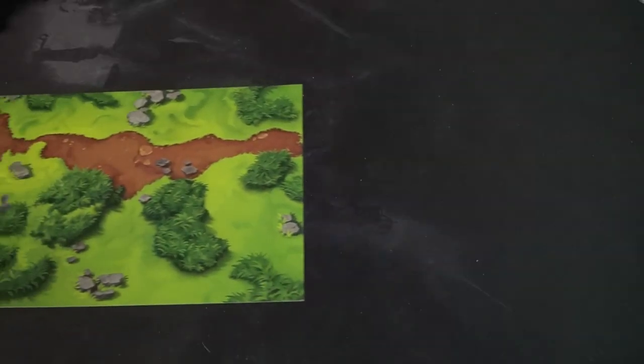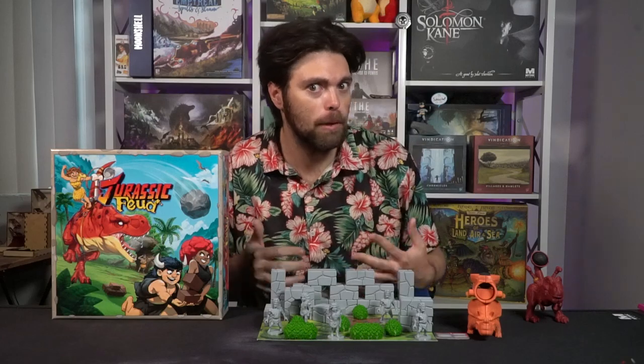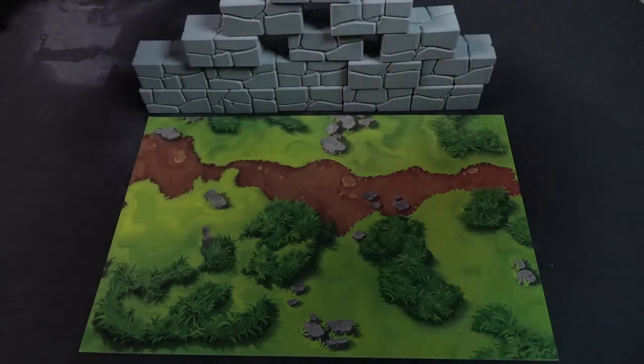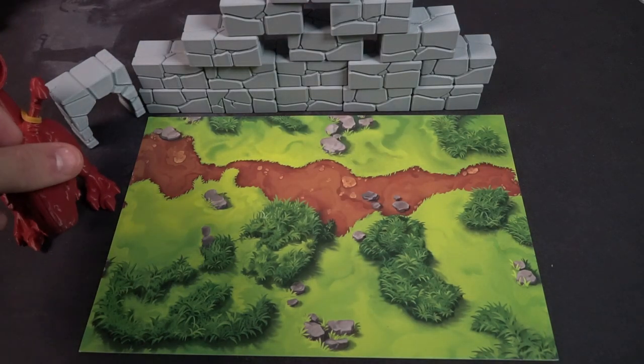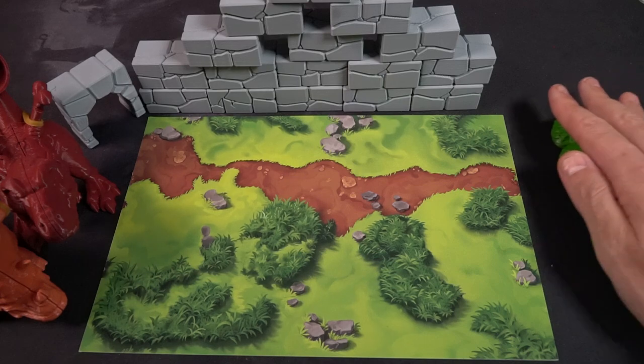To begin setup for Jurassic Feud, the first thing you do is give each player a player mat. Make sure that you are within four to five feet of each other. You might not even want to play on a table for this game because it is a pretty long distance — playing on the ground is probably preferable. Every player gets a number of bricks of their color, cavemen of their color, as well as accessories.